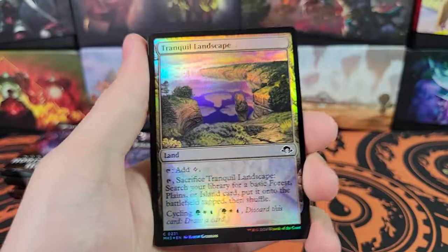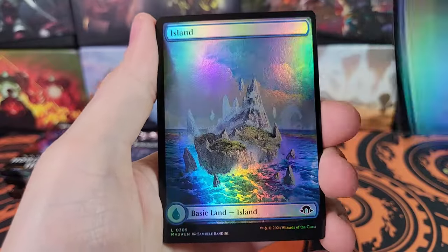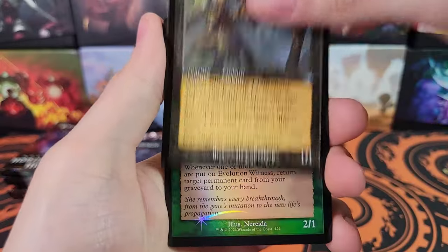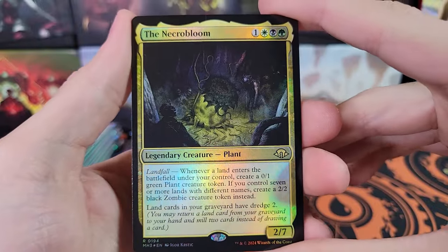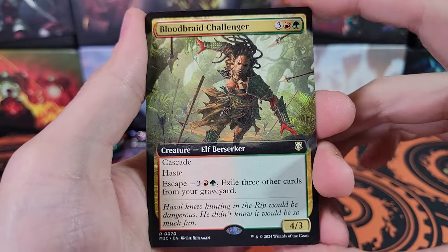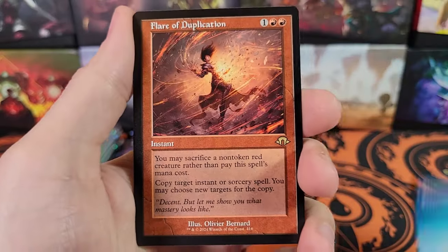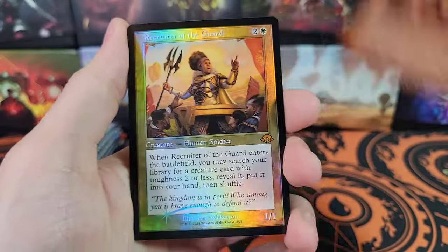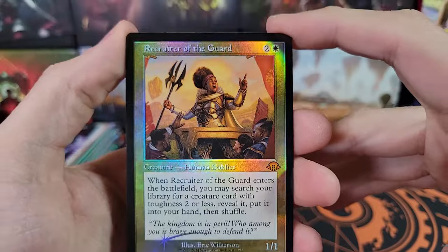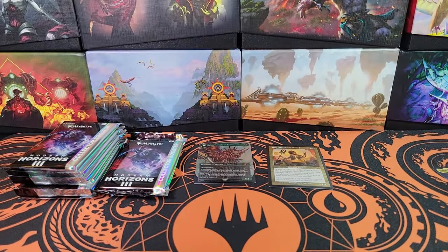Petrifying Medallion, Tranquil Landscape, Bolstrom Angel. We've got a Full Art Island. Sling Gang Lieutenant and Evolution Witness for the old borders. Now we've got Necrobloom and Bloodbraid Challenger, a Commander card. Harbinger of the Seas, Flare of Duplication — old border. That's a cool-looking card. Recruiter of the Guard — nice. Old Border Foil Mythic. Gotta love them.